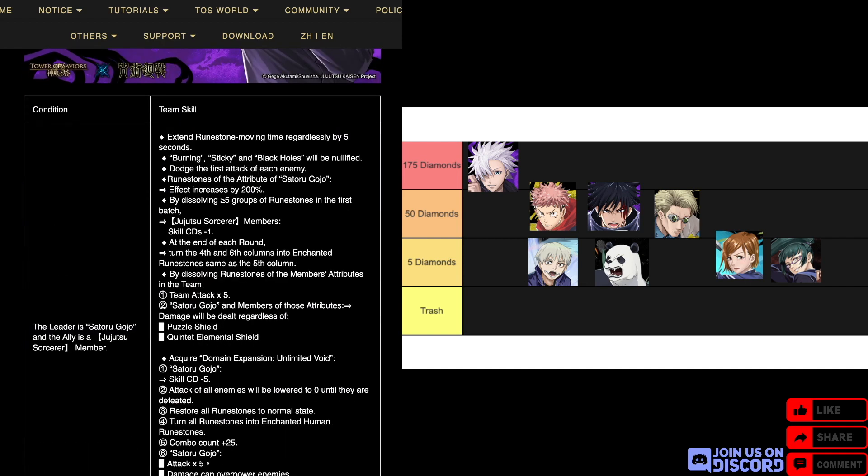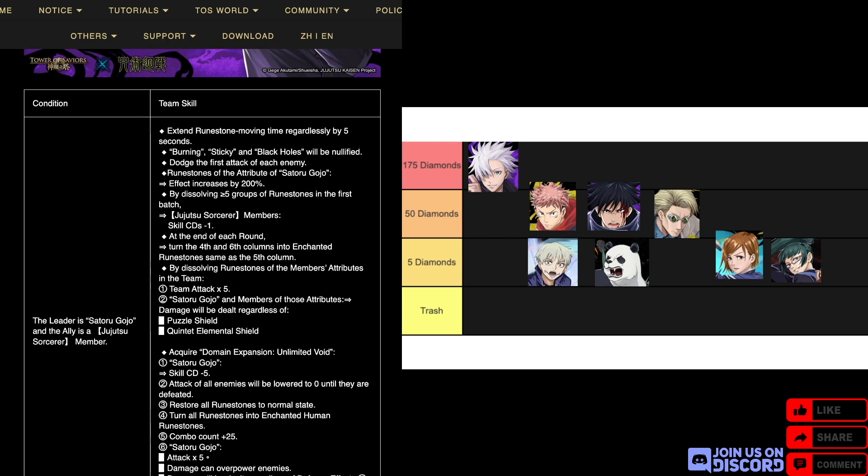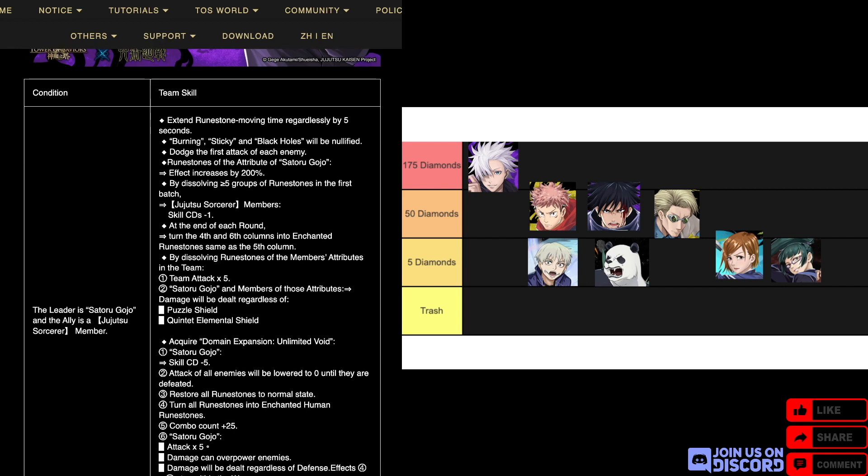For his team skill, he needs to be the leader and the ally can be whoever you want within the collab. It extends your summon time by five seconds, ignores burning, sticky, and black holes, and dodges the first attack of each enemy. This is really good — if you've ever played with Anya, you'll know. Runestones of Gojo's attribute effect increases by 200%.